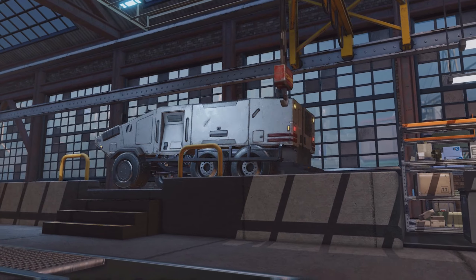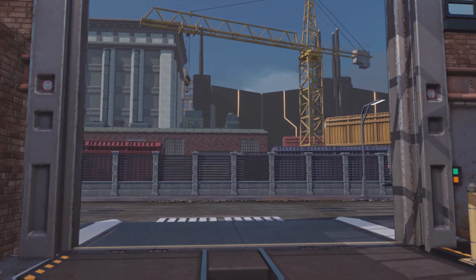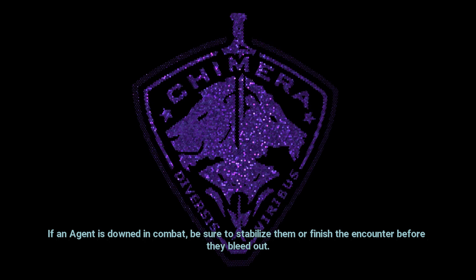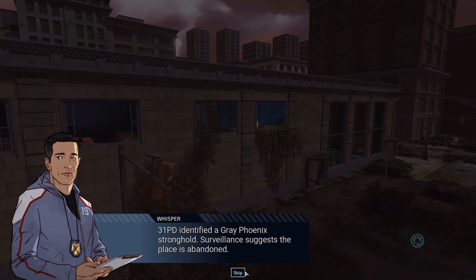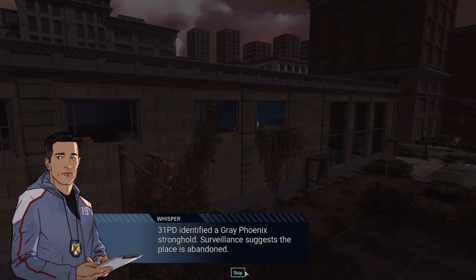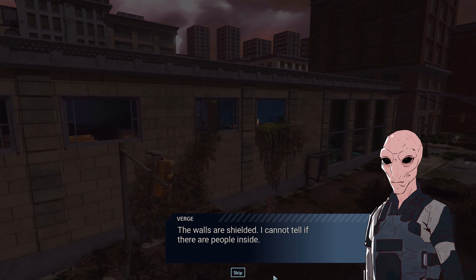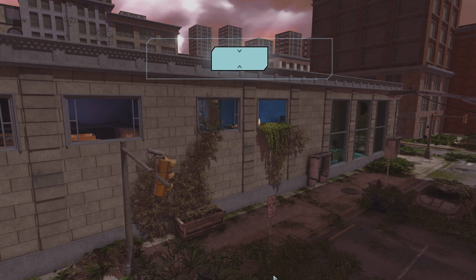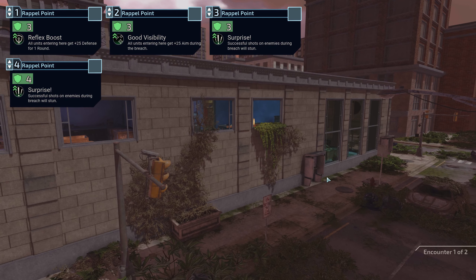Power! I like that they just send it here — let's not be careful about the walls or anything, just send it. 3-1-PD identified a Grey Phoenix stronghold. The surveillance suggests the place is abandoned. That looks so cool. The walls are shielded — I cannot tell if there are people inside. Oh, it's ironically shielded? That looks so cool. Look at this abandoned part of town.